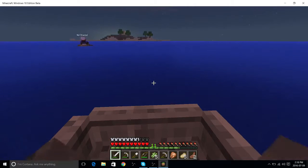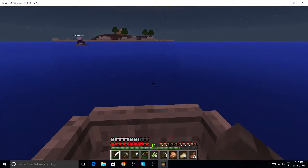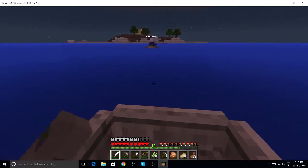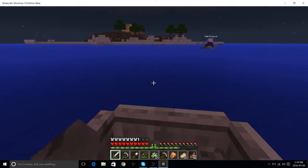I got some sugarcane too now. Good. Now we should get back before it gets dark. You know, we got the sugarcane — now we can use it to make our enchantment table when we get diamonds. So we can make paper now. Yeah, we need to grow some more sugarcane.